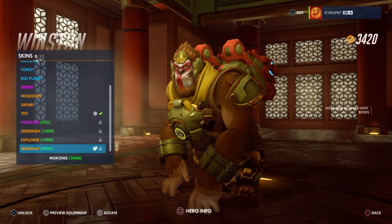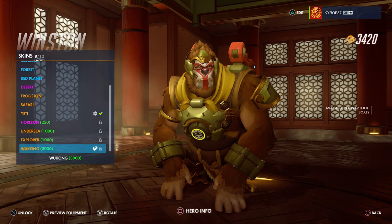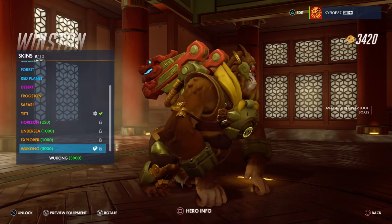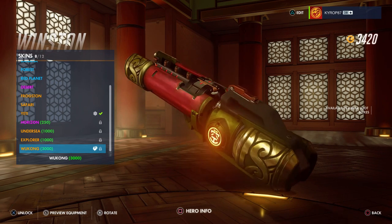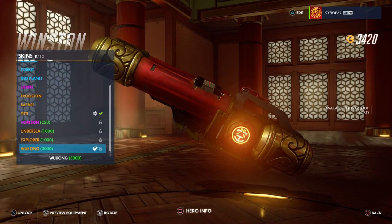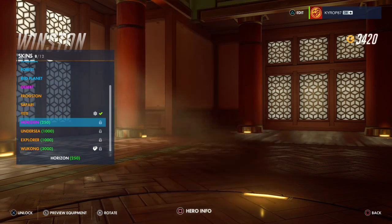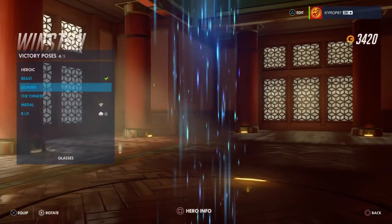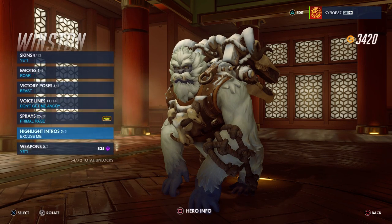Winston — oh yeah, Monkey King! Wukong! I really thought nothing would top the Yeti skin — this might do it. He's got dragons on the jump pack. Let's take a look at the gun — I actually wasn't too thrilled about the gun on the Yeti skin for Christmas, it looked a little silly. But this one I really like — look at that glowing insignia on the side. I might get that one immediately. No emotes, no victory poses. Voice line — that was awesome. No highlight intros.